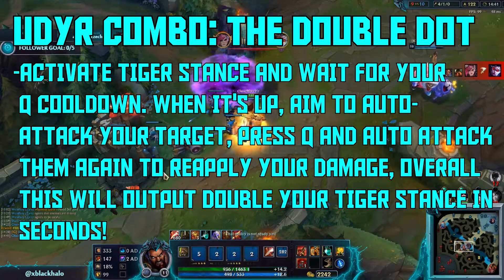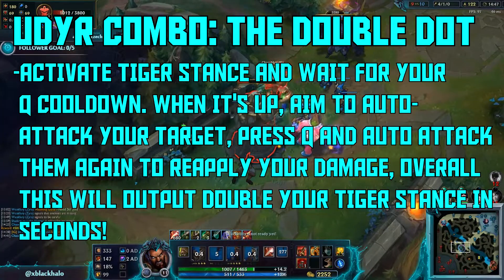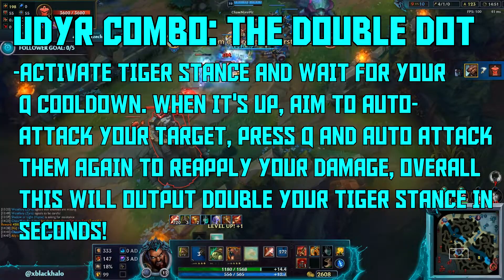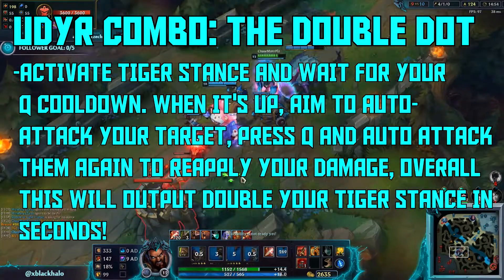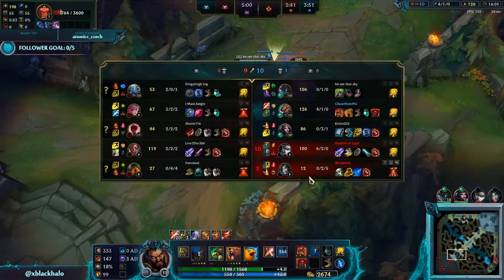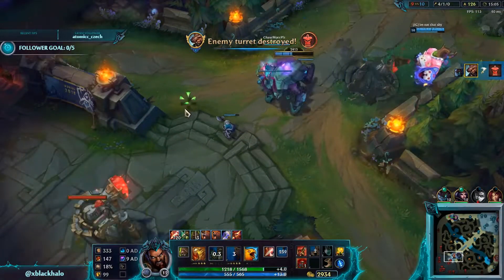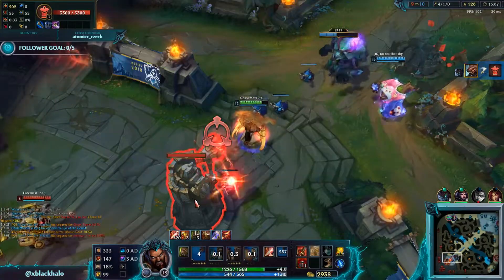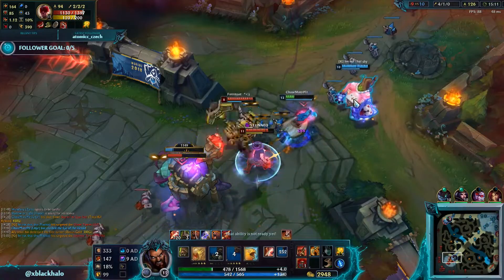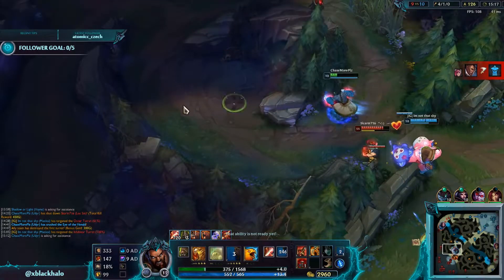I think Vi is bot, so I'll go ahead and spawn the Rift Herald here. We should be able to get another turret — we might get the inhibitor turret with the Herald damage. We're getting a lot of gold off of this push. Where are they? I actually don't need help — I don't need it.